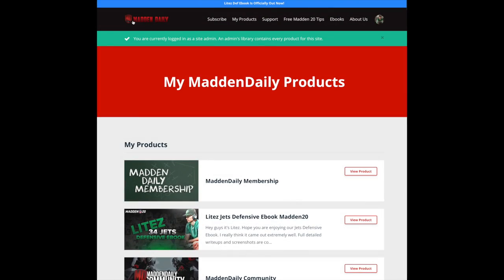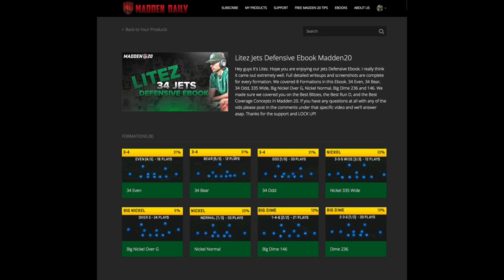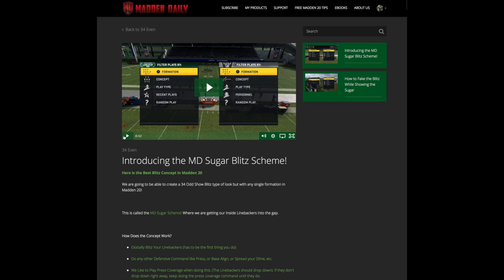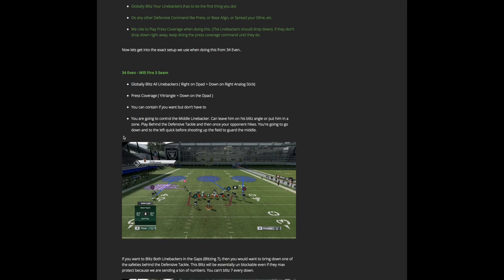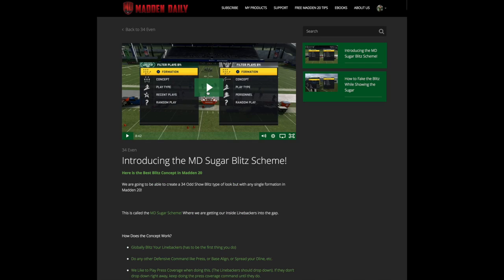We're calling this concept the Madden Daily Sugar Scheme and we actually covered it in our brand new Jets defensive book. I'm going to share this video with you on YouTube right now, but I just wanted to let you guys know this is the first video of the ebook that we just covered. The site has a completely brand new design with write-ups and screenshots — everything is a lot more clean. But let's show you exactly how we're using this concept right now.